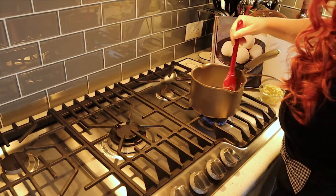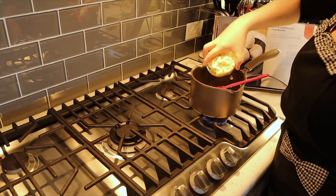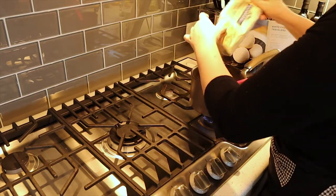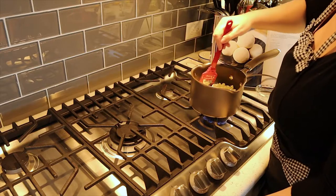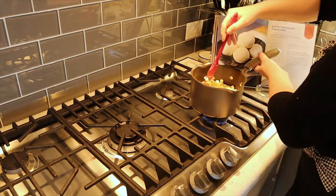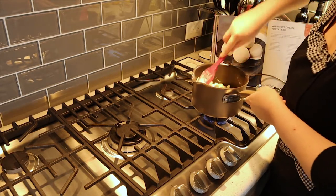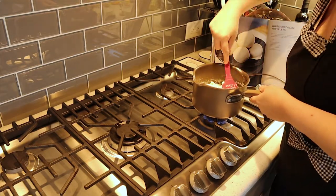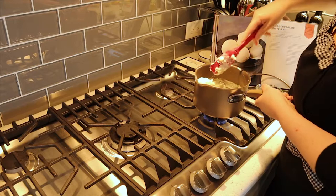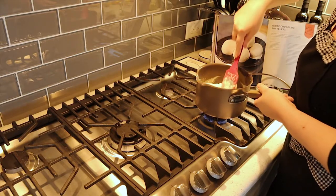I've got a non-stick pot here with my coconut cream and pre-measured chocolate chips. We've got this on a low heat — shouldn't take very long. Normally I would use a double boiler for something like this, but I am doing exactly what the recipe asks for, so I just figured I would use my non-stick.